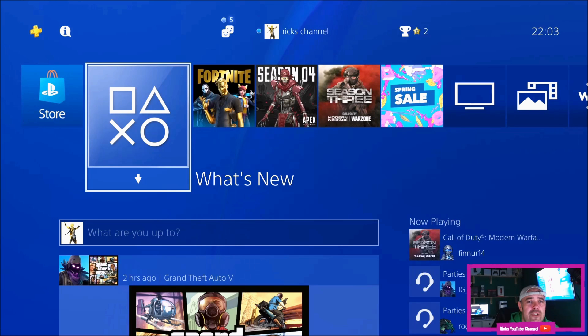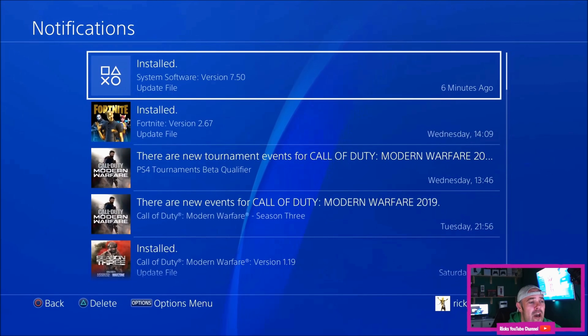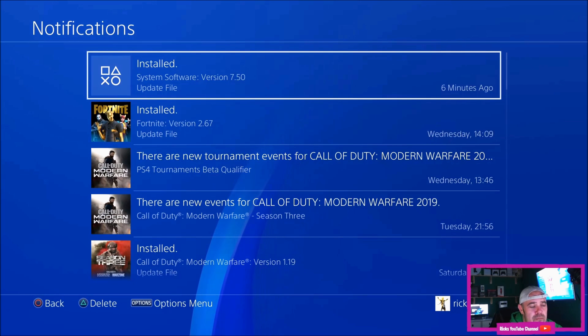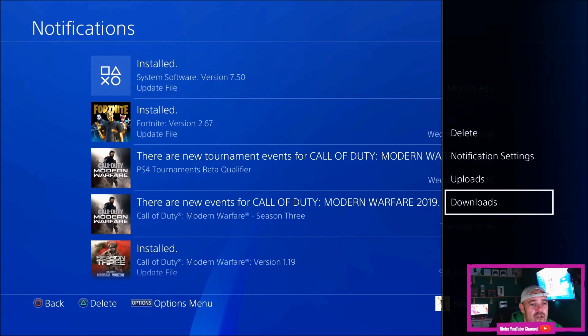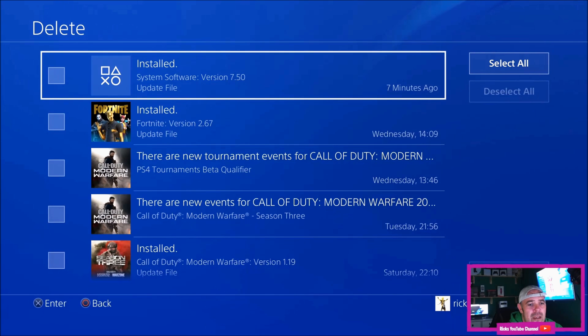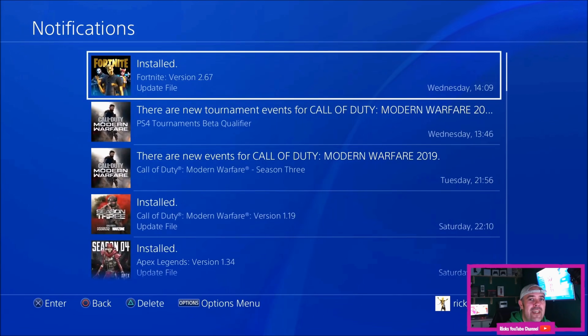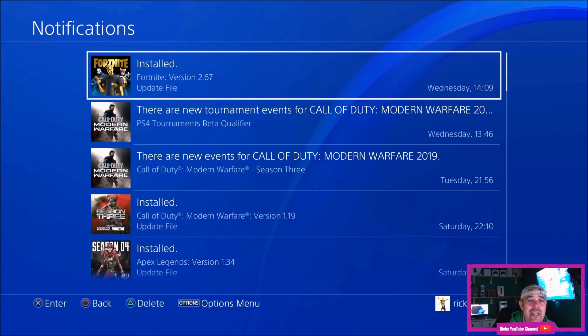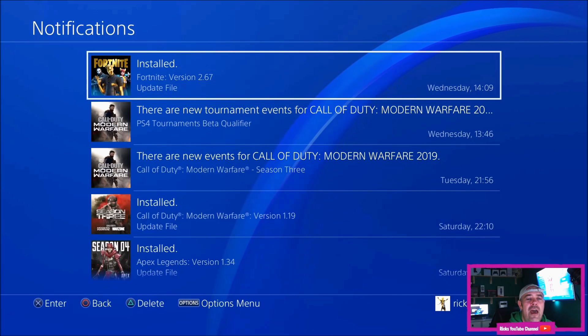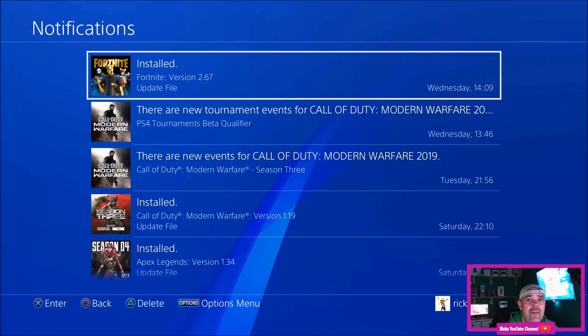I've just downloaded it with no problem whatsoever. If you are having a problem updating your PS4, what I recommend is go up to notifications — you'll see the update there, 7.50 — then press the options button on your controller and delete the update. Scroll down to delete, and that will delete the notification. Then turn your PS4 off, restart it, get another notification, and try installing the 7.50 update.